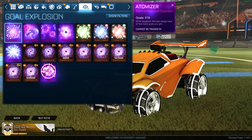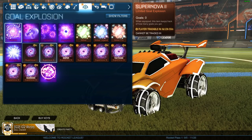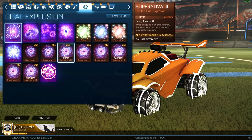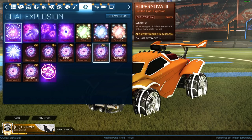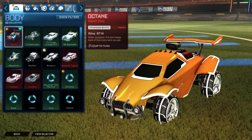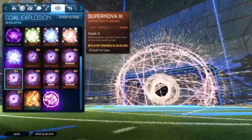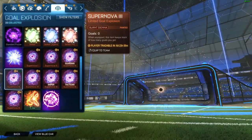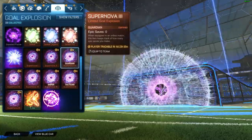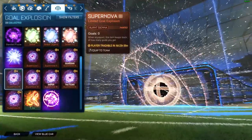I think these are goal explosions — yeah. So let's see, I got a bunch of Supernovas. There's one — Burnt Sienna. Let me go to my customized car to look at it from there because it probably looks better. Here's the Burnt Sienna one. That actually doesn't look that bad. Usually Burnt Sienna is like the worst paint, but it doesn't look bad for this goal explosion.